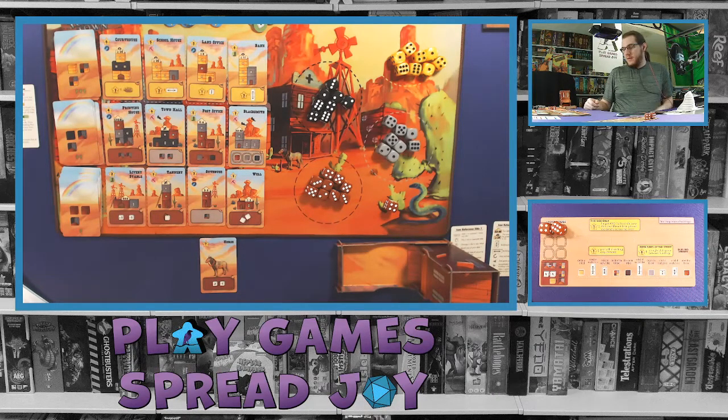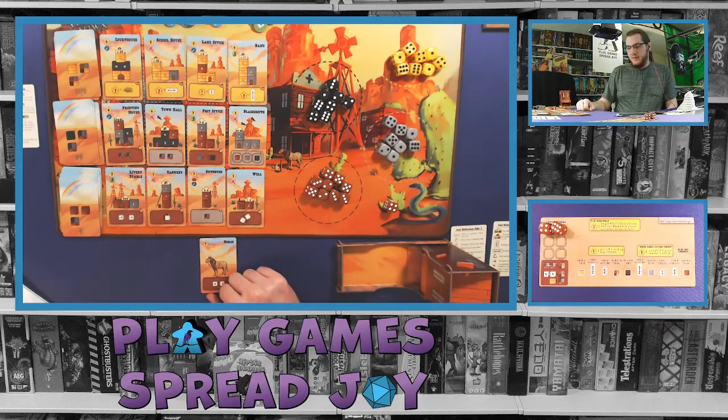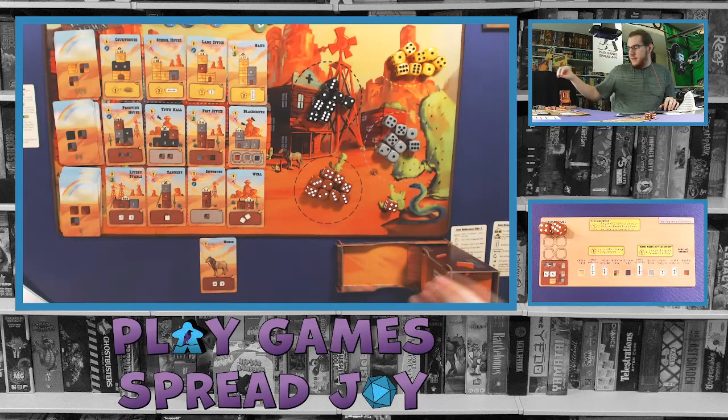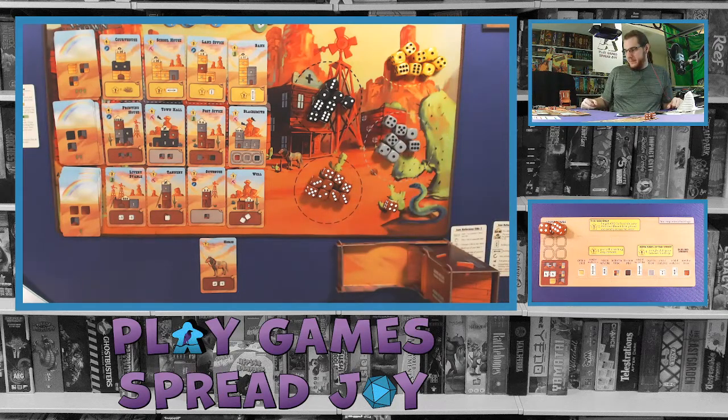Overall we'll be trying to build buildings, each giving us additional powers or potentially more dice. End game is triggered once two of these piles of dice - which are our resources for buildings - are down to two or fewer.